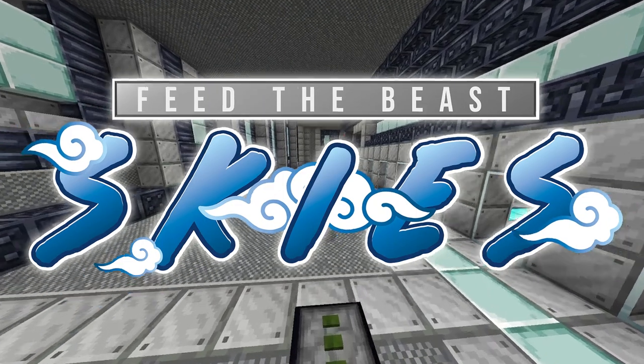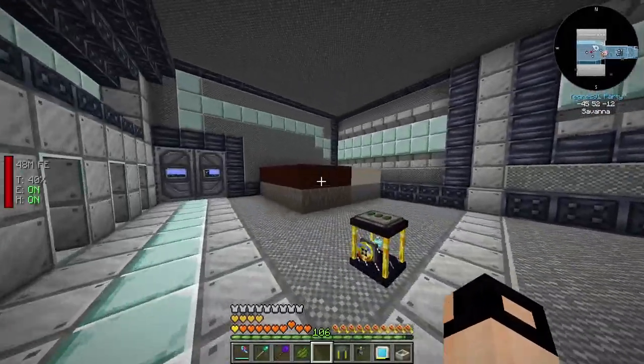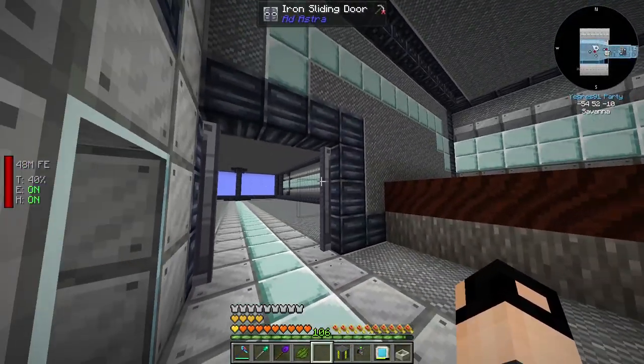Hey guys, welcome back to FTB Skies episode 12. In today's episode we're doing Botania. I moved everything to the back of the spaceship and I think that's a good place to do Botania - this side room.